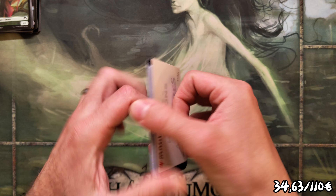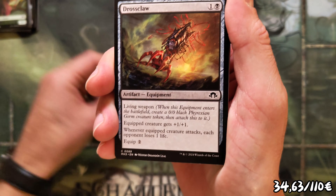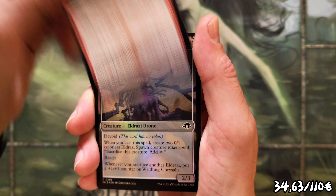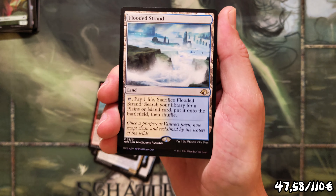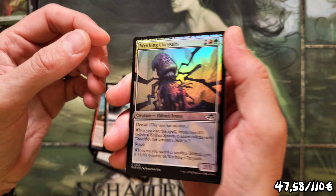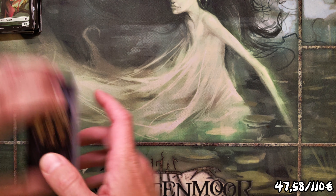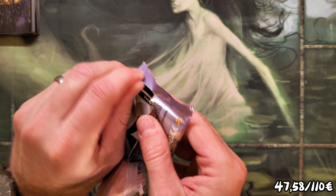Next pack, fingers crossed — I'm calling Polluted Delta! Draven Charm, Goblin Cartographer, Soulfire, Levee Dragon... oh, it's a Flooded Strand! Okay, I was wrong on the name but I called a fetchland and I delivered. Chrysalis foil — that's a really powerful draft card — and another foil land. So it's a Goist and a Flooded Strand, that's quite solid.